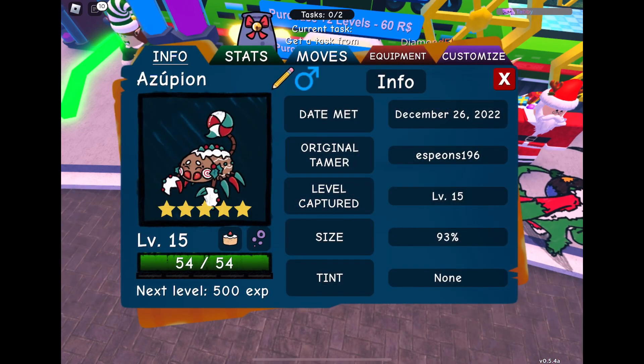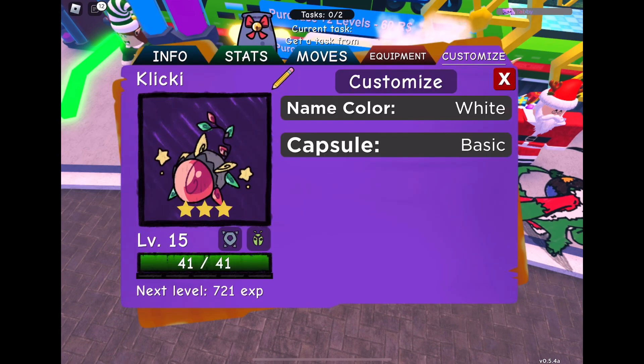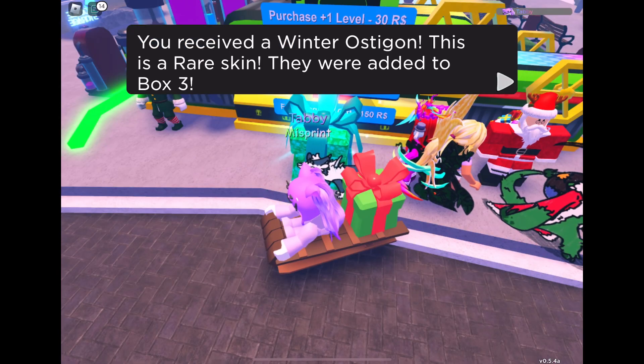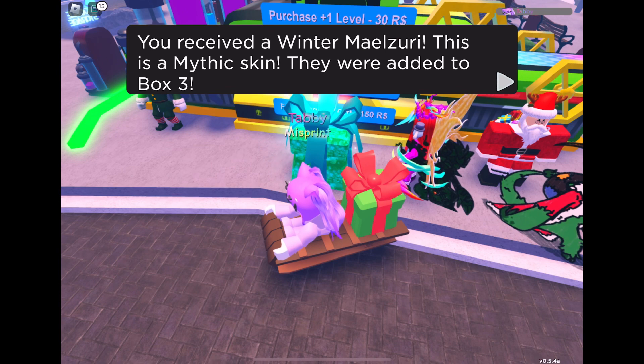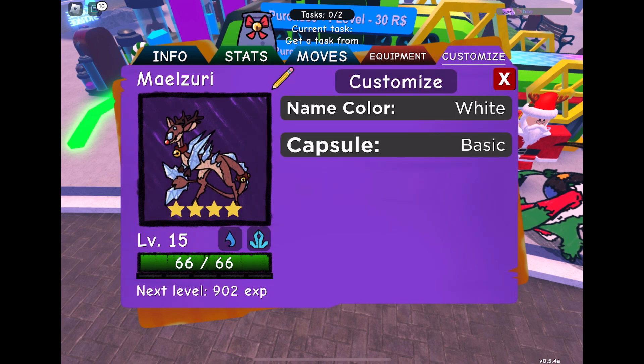Okay, five star Azupion. I have so many of those now. Winter Clicky — I do like this skin, I might put it on. Oh it's Hintrae but it's three star — nice, it's still cool. Oh, another one of these dog things. I'm not the biggest fan of it but you know. Yay, I got a mythic! I never use mythics but it's cool to have it.